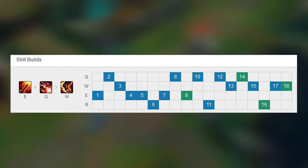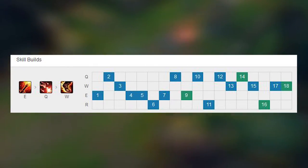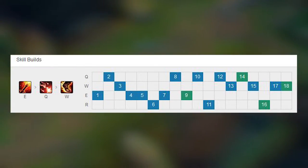Next we're gonna talk about the skill order. You should always max E first. Then if you're behind you should max your W, and if you're ahead then you should max your Q.